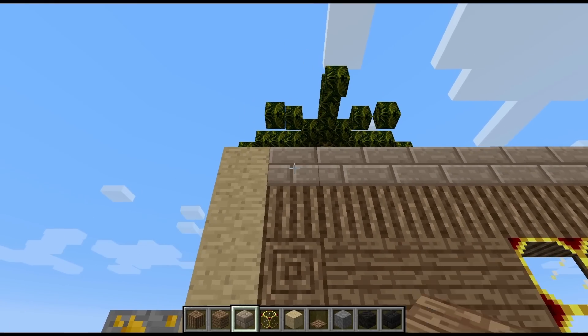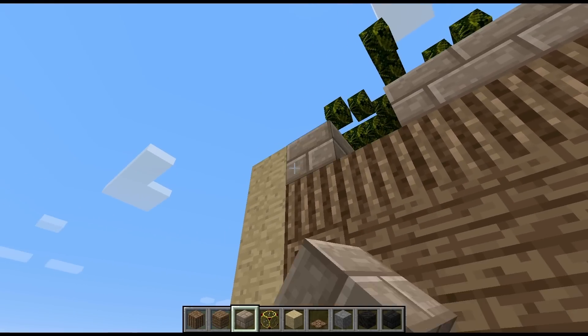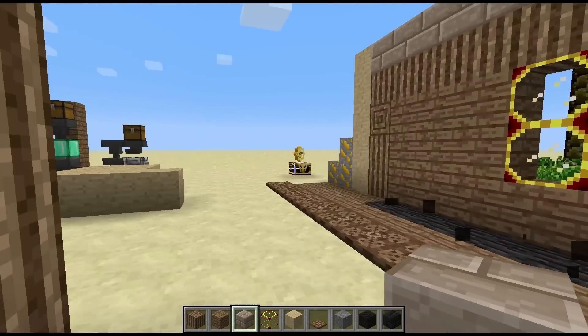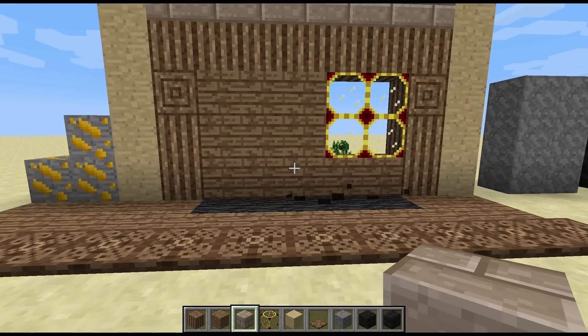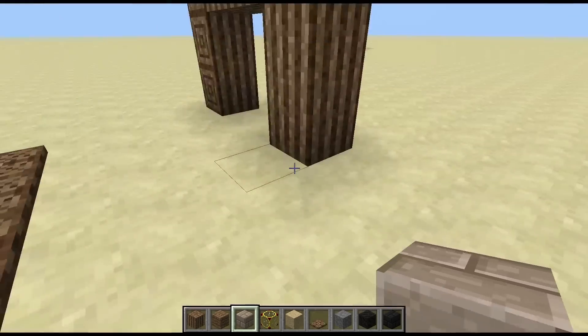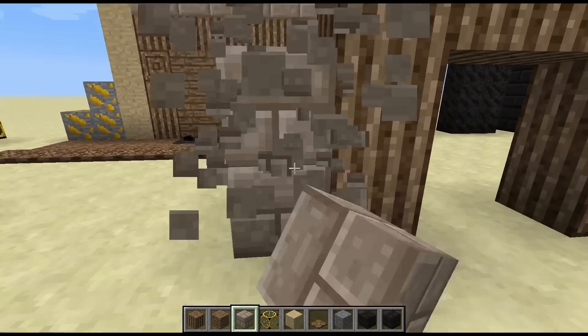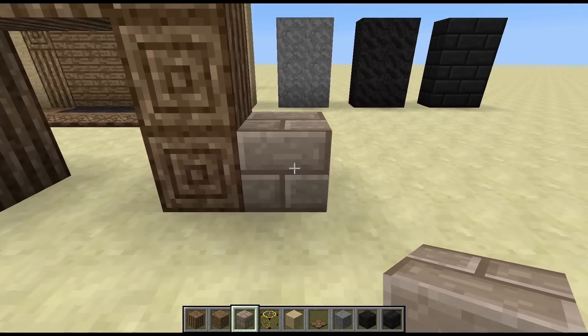Next we have the ancient stone bricks, which are very nice. I like the overall rustic look of all the stuff in this mod — it's very nice. These look like they'll probably spawn in some sort of structure, which will be cool.